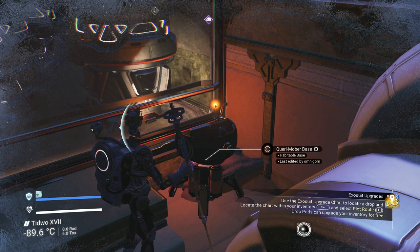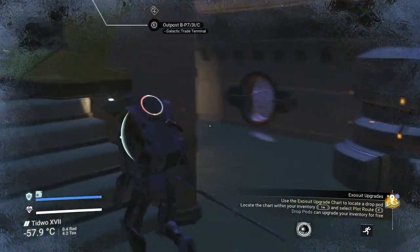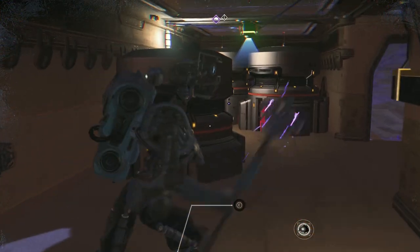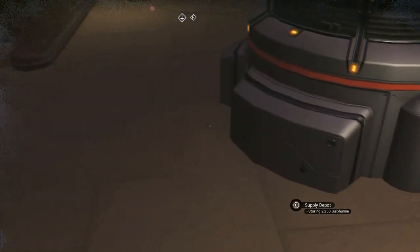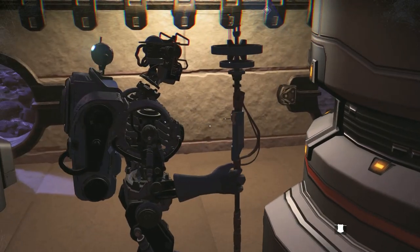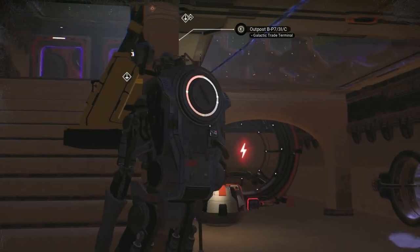It's called Query Mober Base. He's got a galactic trade terminal and a base terminus. In this supply depot, he's got activated indium, and he's got another one for sulfurine. So he's got the base close to a gas and a mineral, running on solar power.